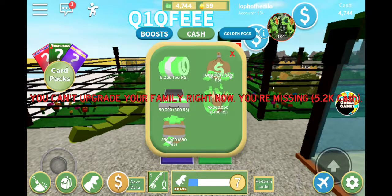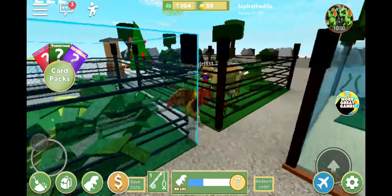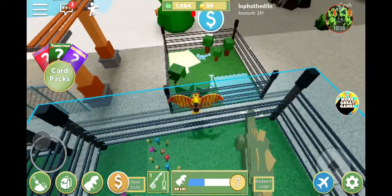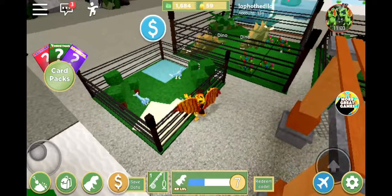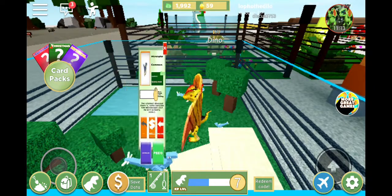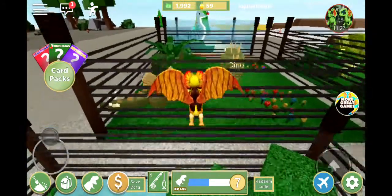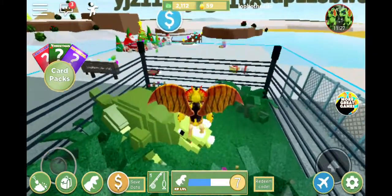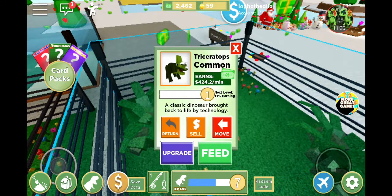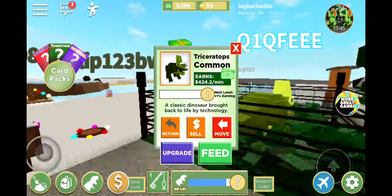Let's see how the trike is doing - let's upgrade trike. Wow, it takes like 10k! It doesn't tell me how long or how much it takes to upgrade. Micro raptor - three micro raptors, yes! Oh it's a baby micro raptor! Can we feed it? Fruit - feed! I'm gonna feed the trike. Feed with fruit - yes, now the trike is producing more money.